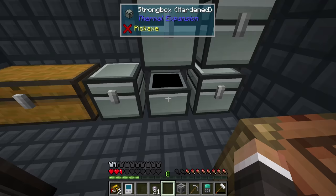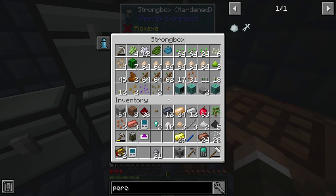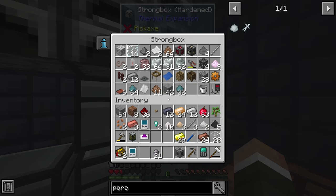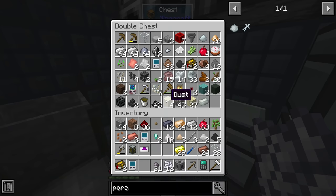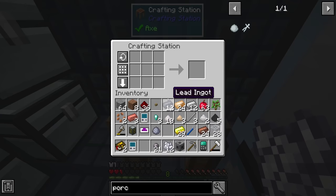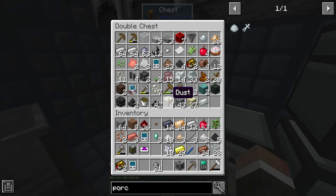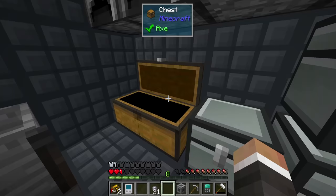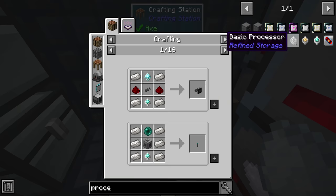We'll need to get a little more string, but that's fine. Porcelain clay is made with one bone meal and one clay, both of which we likely have. We get bone meal from sifting sand, and we did a lot of sand sifting previously for sulfur. We don't have a ton but definitely enough. I'll craft up the porcelain clay — we need two of them, and that's not a problem.